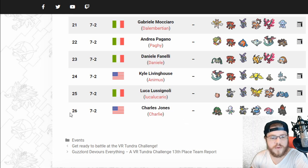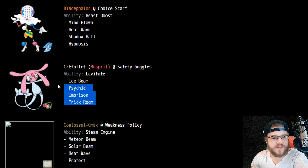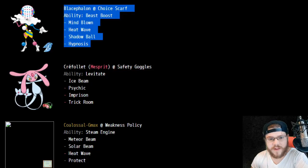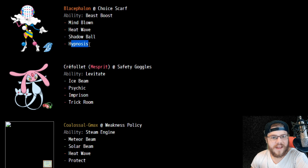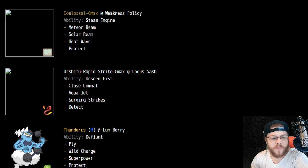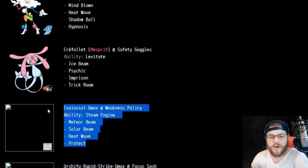Last but not least in 26th, Charles Jones — X2 — most likely the last X2 here. We see Coalossal, and also Mesprit — Safety Goggles Mesprit setting up with Imprison and Trick Room, plus Psychic and Ice Beam for coverage. We have Blacephalon as well — Choice Scarf, Hypnosis on Blacephalon. Wild! Choice Scarf Mind Blown is nothing too new, but Hypnosis on it is pretty wild. Coalossal GMAX, of course — very powerful. Rillaboom at Choice Band, Thundurus, and then Water Urshifu with Surging Strikes and Aqua Jet for Coalossal. Pretty cool stuff.